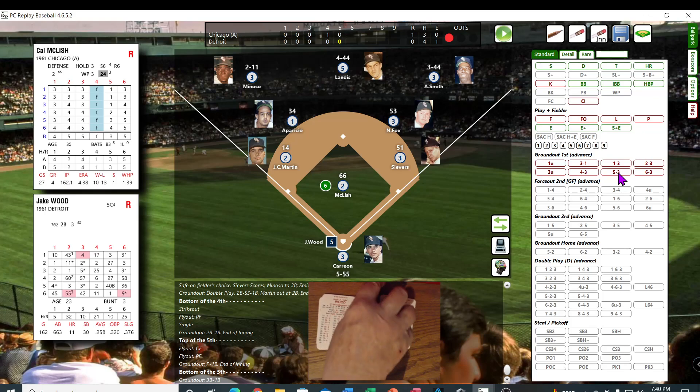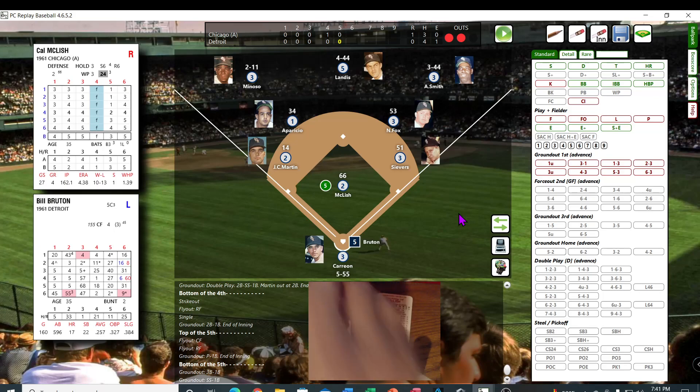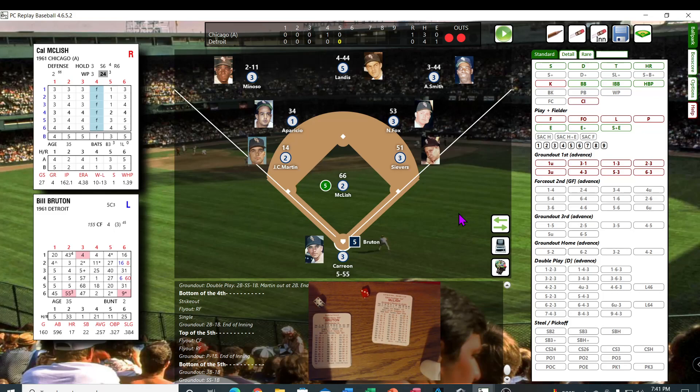Jake Wood — 41, 24 — ground ball to Aparicio, over to Seavers, and he's out. And Bruton — 34 — that's a fly out to center.